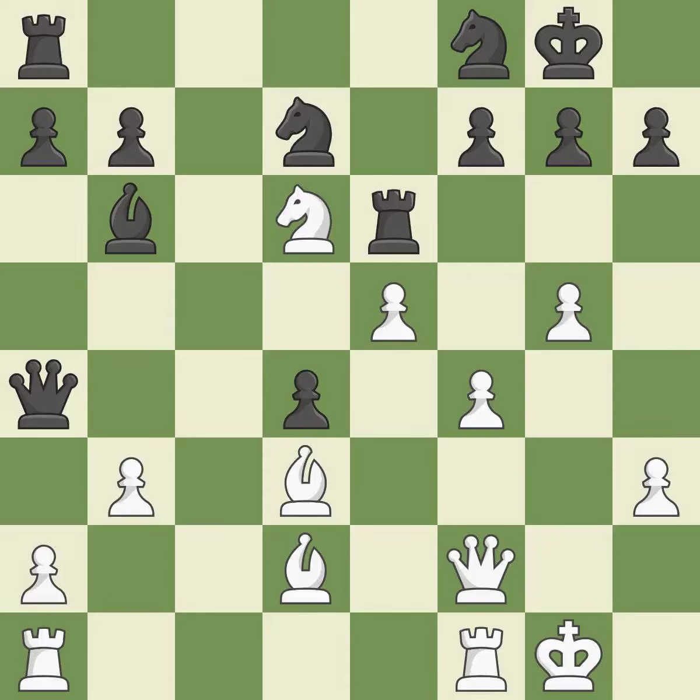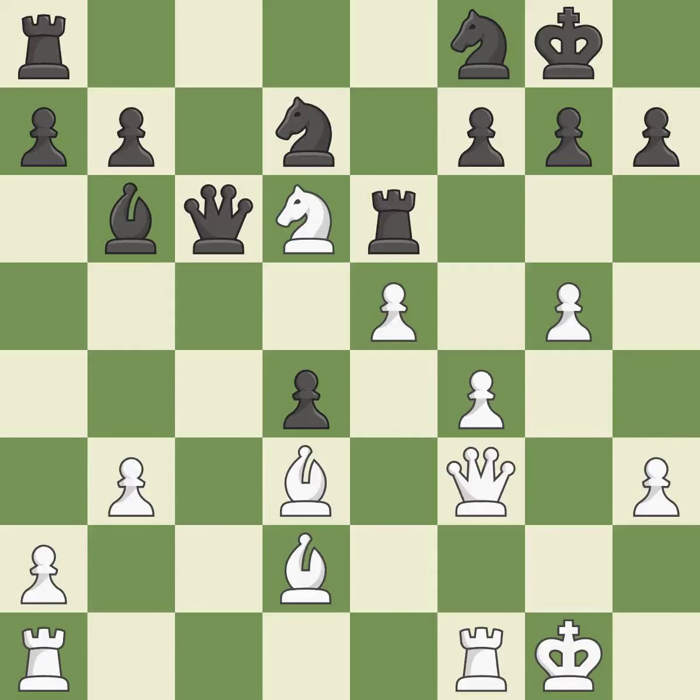This strikes the rival queen. A pawn that was being attacked and had no defenses is now protected by this. This suggests exchanging items of equivalent value. The pawn is now suitably protected. This is winning stuff.